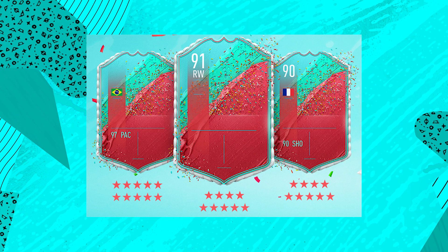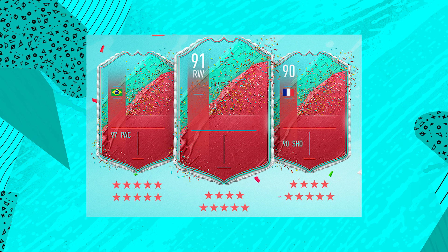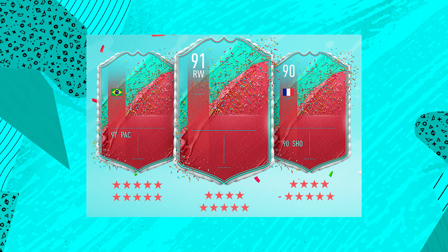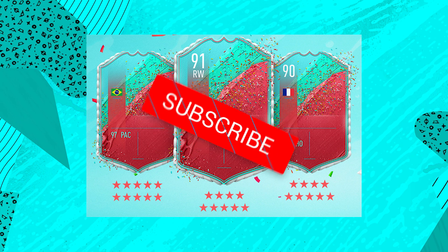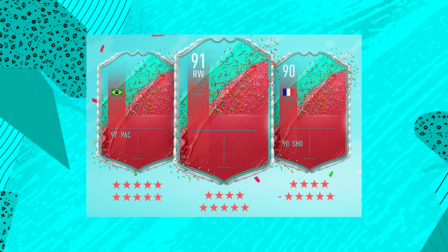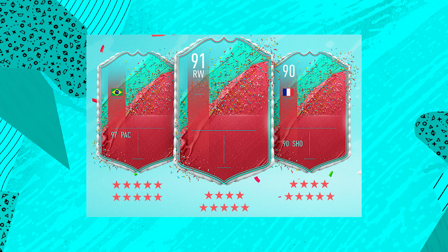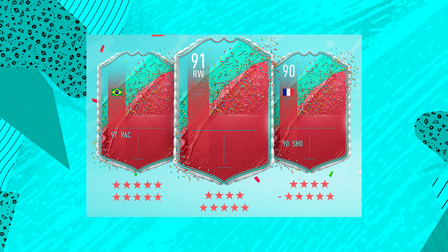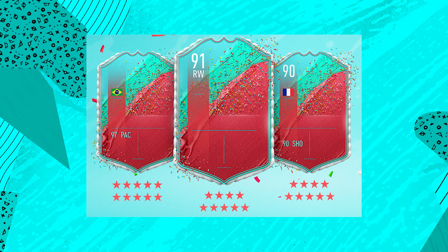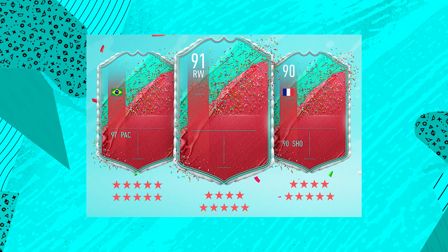The card on the left is a Brazilian player who, when upgraded, will have 97 pace and currently either has five star weak foot or five star skills. Everyone first thought it was Neymar, but this is extremely unlikely because he already has a five star five star, and the whole point of this Fut Birthday promo is upgrading the weak foot and skills — so there's no point including Neymar.